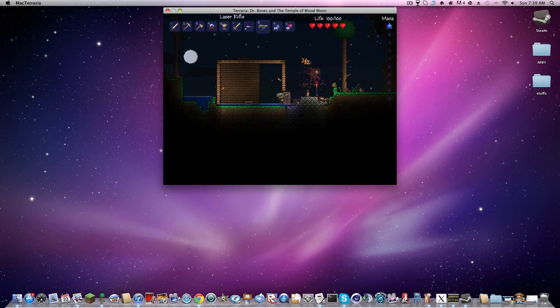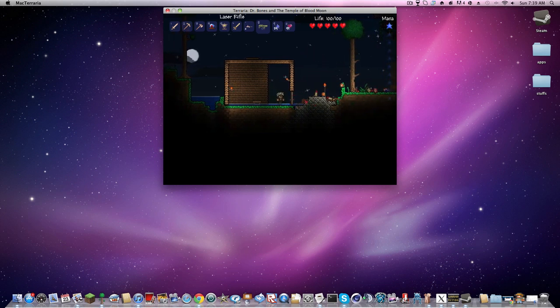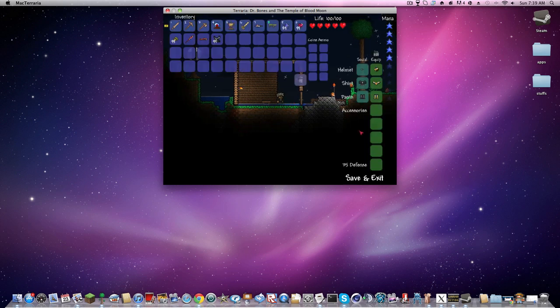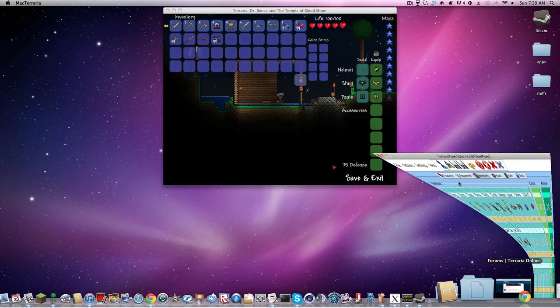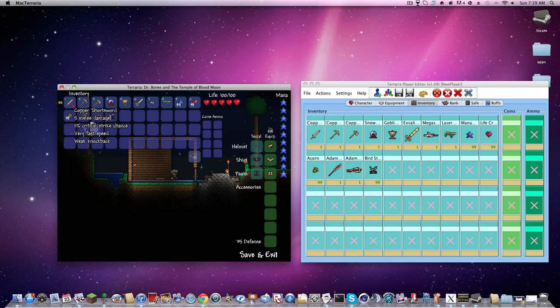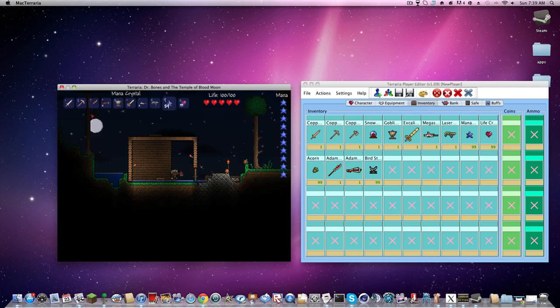See how awesome this is? Now you can spawn in your own stuff, even if you're not on a server. Let's compare our inventory — exactly the same. Copper sword, copper sword, same thing. I have no ammo for the guns, but I think I'm just going to go play around because I have not used this in a while.